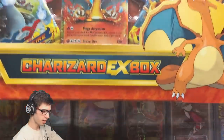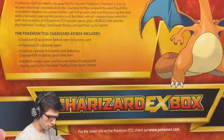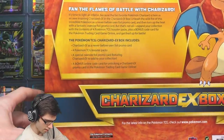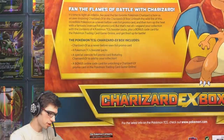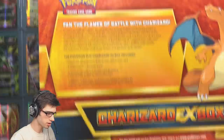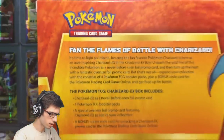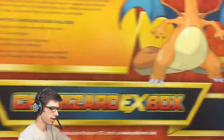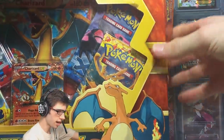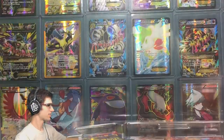On the packaging you've got Charizard there, the solid little logo — it looks pretty cool. It briefly tells you what's included, and if we flip it around to the back it says 'fan the flames of battle with Charizard.' Not bad packaging if I don't say so myself. Let's get straight into this box and have a look at everything.